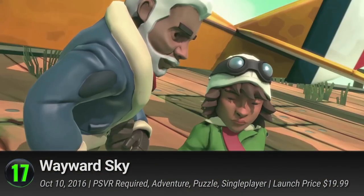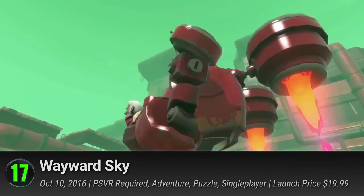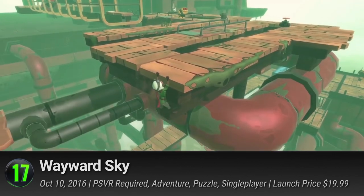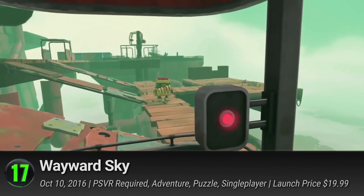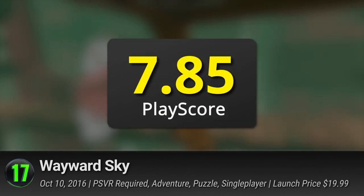Number 17: Wayward Sky. A third-person virtual reality game from Uber Entertainment. Rescue your father from a mysterious kidnapper and enter a mysterious fortress that emerges out of the clouds. Learn about the game's storytelling and atmospheric light puzzles with responsive VR controls. It has a PlayScore of 7.85.